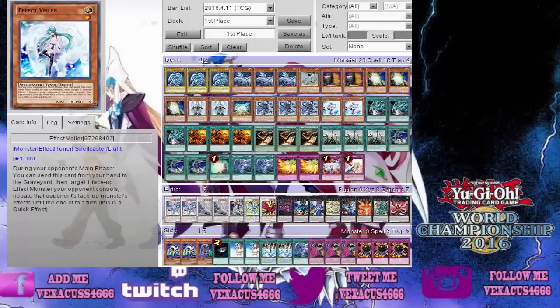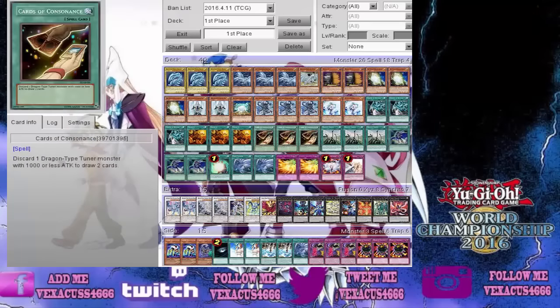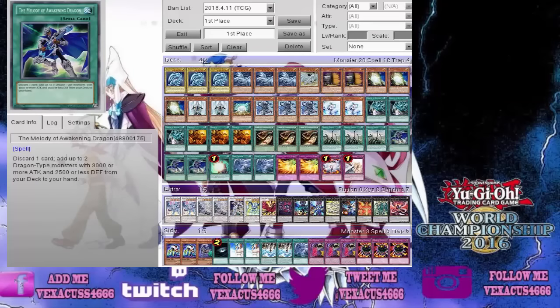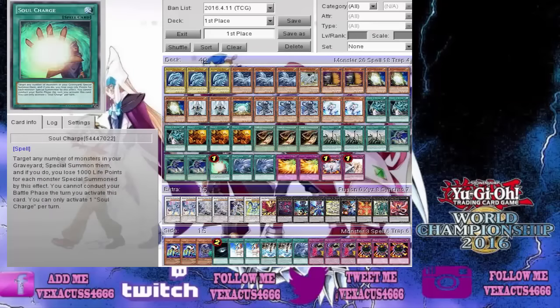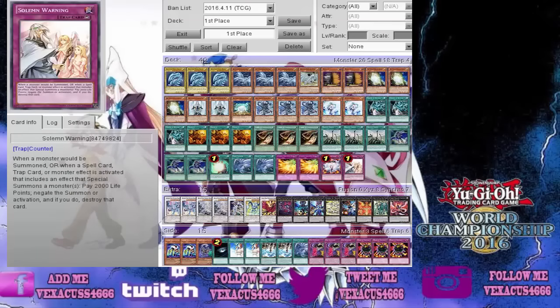You can see it on my channel. And then three Return of the Dragon Lords, three Trade-In, three Cards of Consonance, three Dragon Shrine, three Melody of Awakening Dragon, Soul Charge, two Twin Twisters, two Phoenix Wing Wind Blast, Vanity's Emptiness, and Solemn Warning.